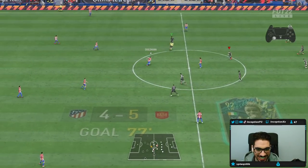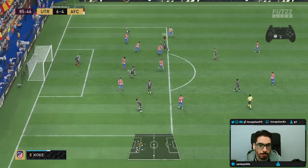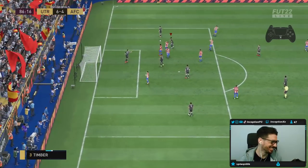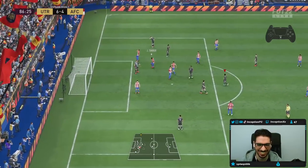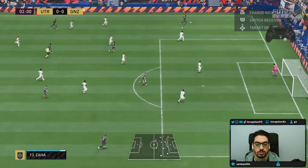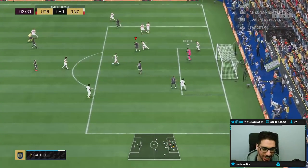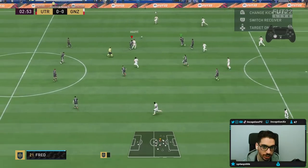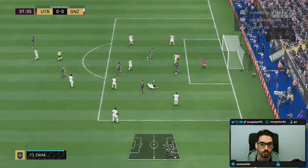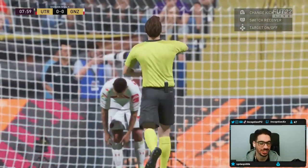His finesse shots are actually kind of nice when you green them. That's a low percentage strike because of the dribble he's coming off of. You can't chip the goalie like that — they're going to catch it every single time.